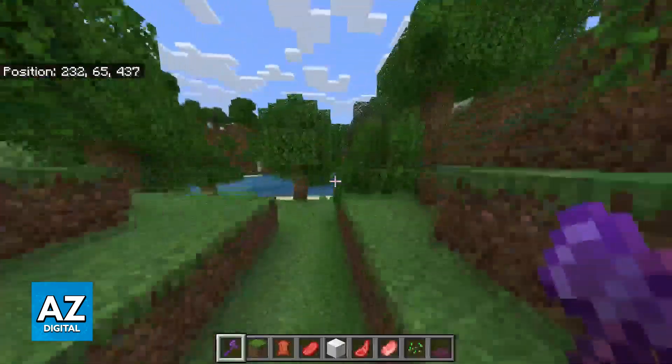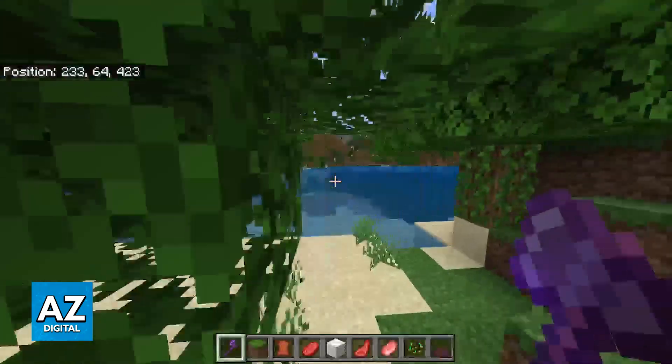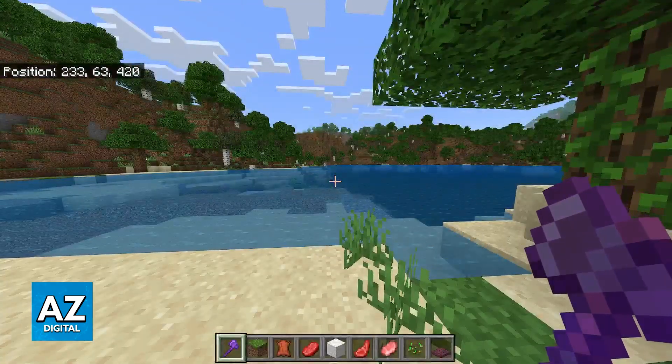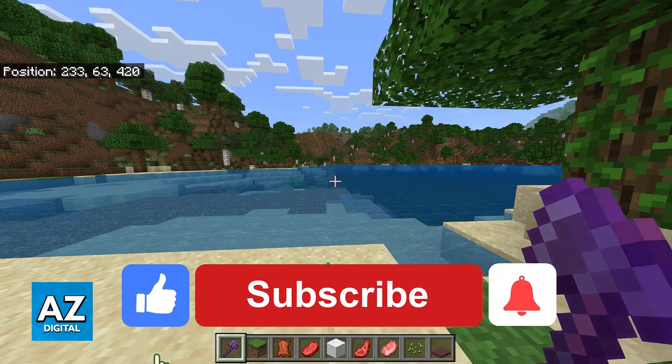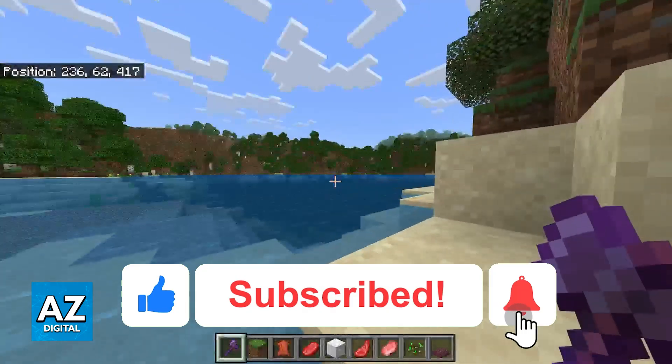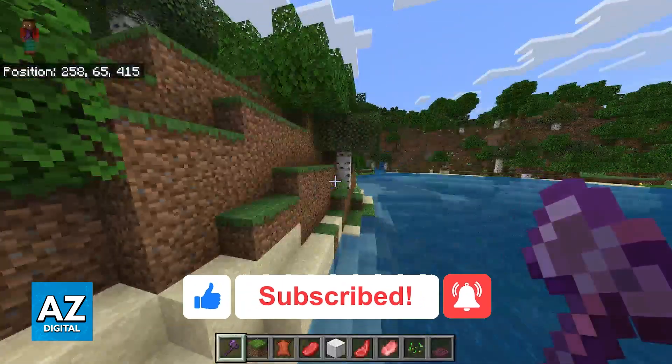Just connect the keyboard and mouse to any USB port available on your PlayStation 4. I hope I was able to help you. If this video helped you, please be sure to leave a like and subscribe for more very easy tips. Thank you for watching.